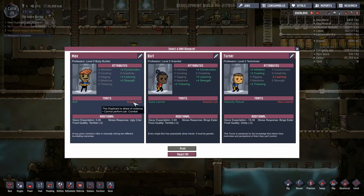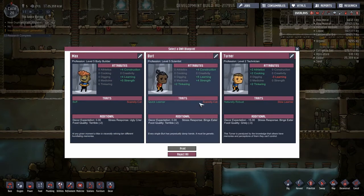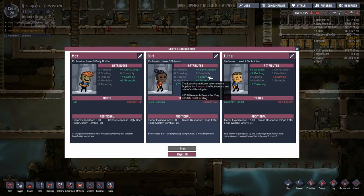Five learning, zero strength, learning, construction, tinkering. This isn't bad. Don't know if I want to get too many too fast, though.